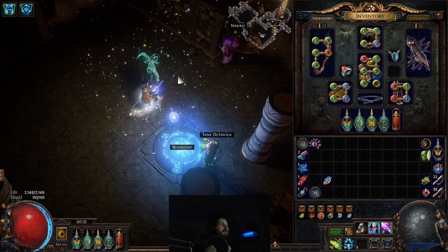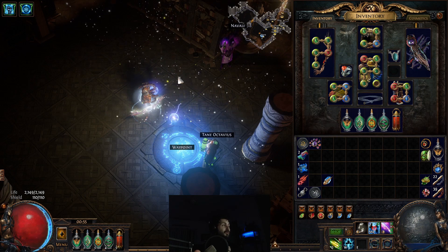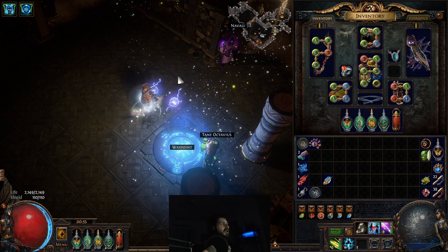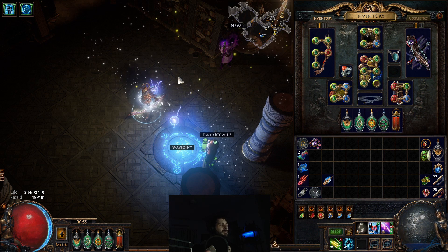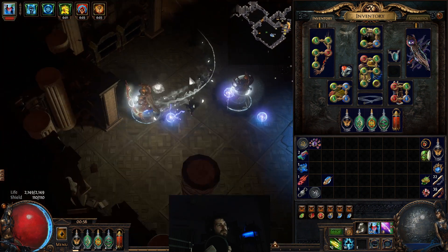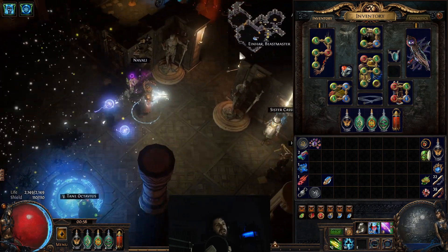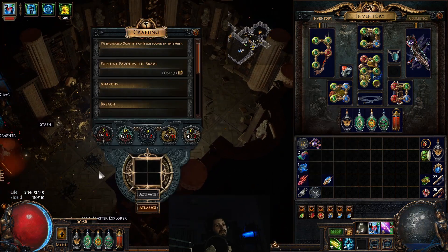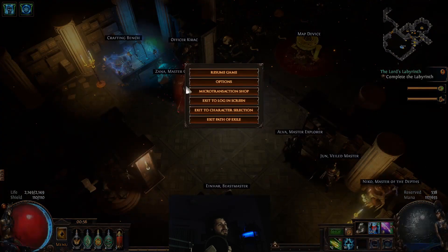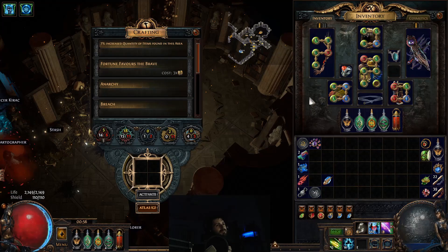One big advantage of this build is that when it comes to farming — even just for Jeweler's Orbs and Fusings — it's really efficient and very fast. You can do it at very low tier maps. You have constant Tailwind up, tons of movement speed and mobility. Let's chuck a T5 map in to show you what I mean.